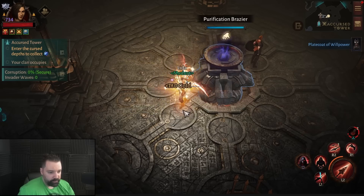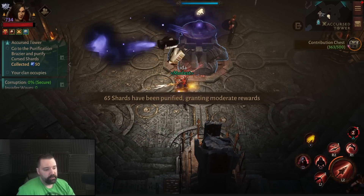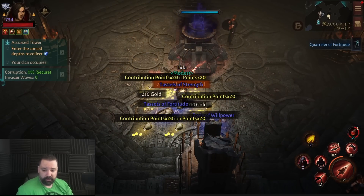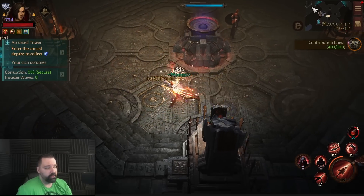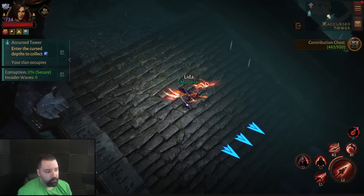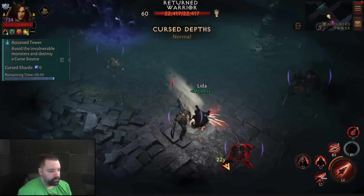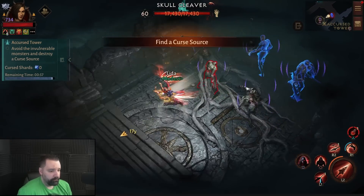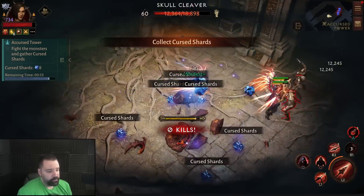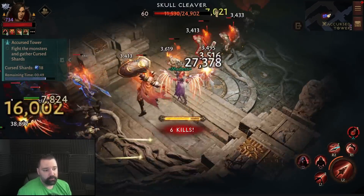I'll leap forward and clear the brazier. We'll get those contribution points, then pick the shards up — that'll give me over 50 shards — and we can turn it in a second time. Depending on what you see as you exit, make that choice and this will help you farm those chests. These chests are very important. These reset on Monday, so make sure you get these done before the end of the week, especially if you just acquired your second tower since the season reset.